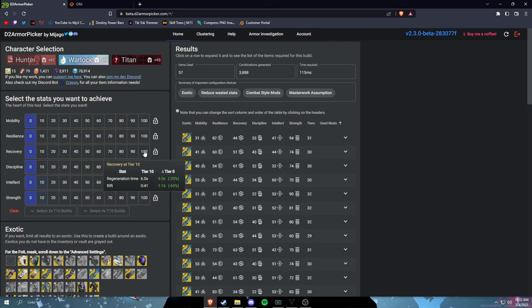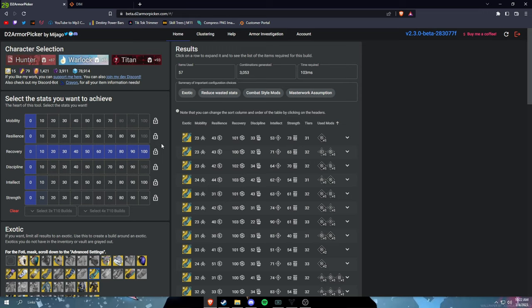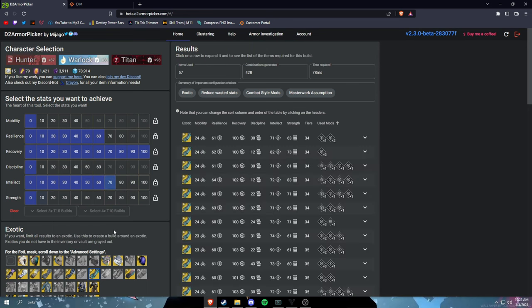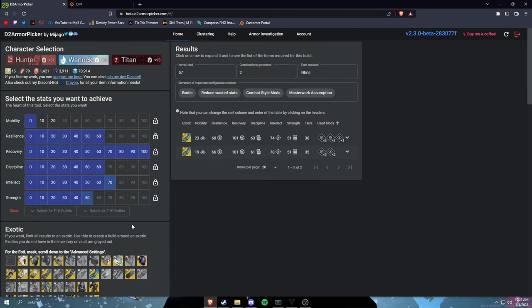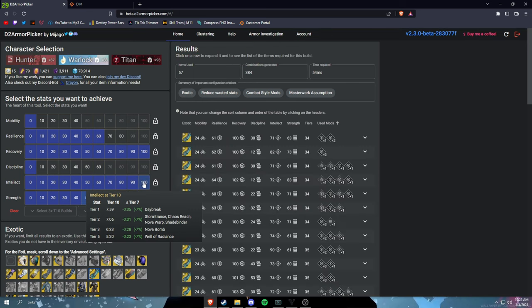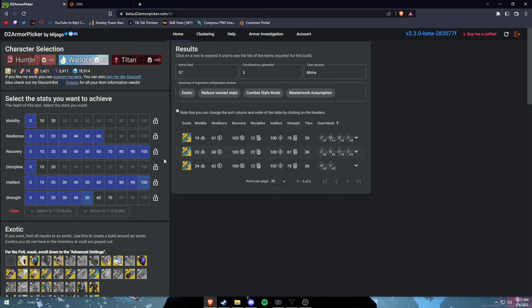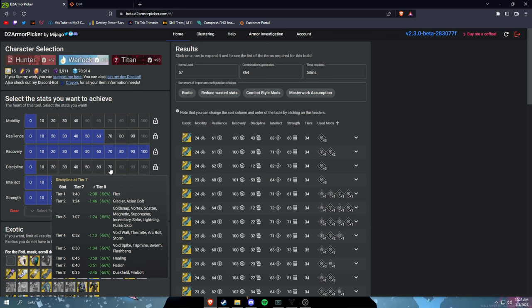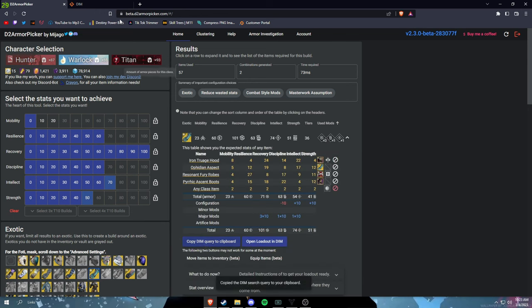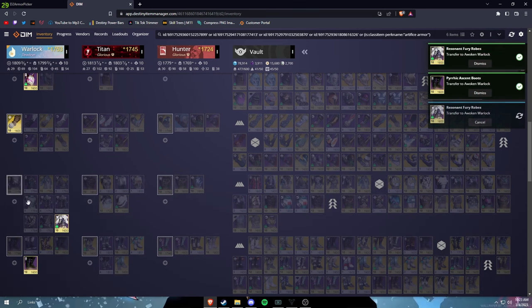I'm clicking Ophidian Aspect as my exotic. For Warlock I always go 100 Recovery because that's your rift — you don't need high Resilience on a Warlock, it really doesn't matter. I just go 60 Resilience as a base. For the rest of the stats I tend to keep an even stat pool: 70 Intellect as a good base, 60 Discipline, and don't run anything crazy. I'd rather have even stats than have my grenade back faster with no super energy, or vice versa. If you're running Well of Radiance, yeah, stack Intellect — but I'm running Dawnblade so balanced is fine. Click 'Copy DIM' and equip the highlighted armor.